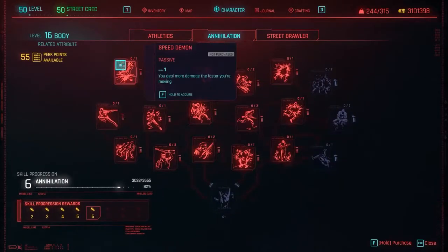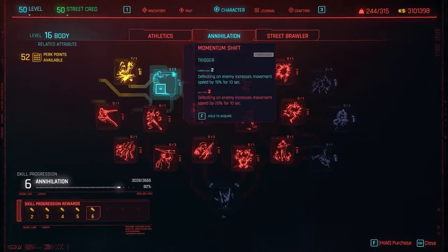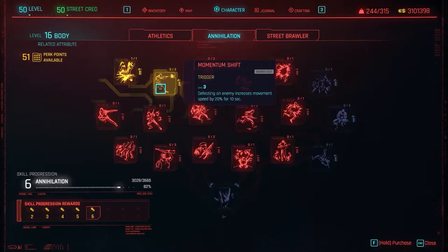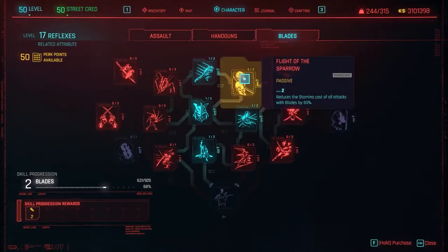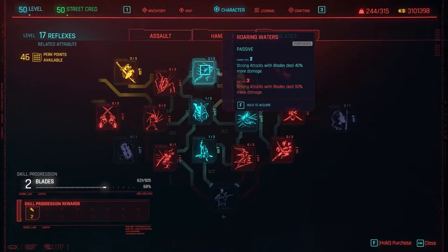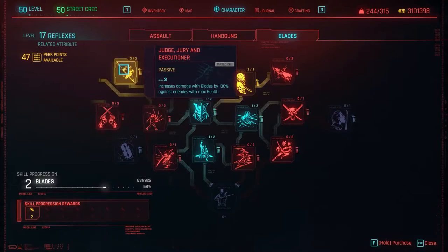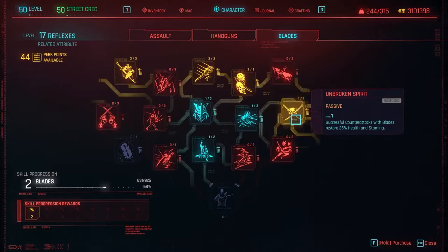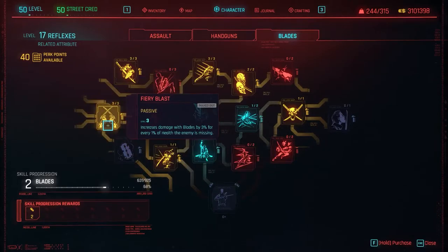In the Annihilation tab, utilize the perks Speed Demon, allowing you to deal more damage the faster you're moving, and Momentum Shift, where defeating an enemy increases movement speed by 20% for 10 seconds. In the Reflexes tab, go to Blades and select Flight of the Sparrow, reducing stamina cost of all attacks with blades by 50%; Flowing Waters, where strong attacks with blades deal more damage up to 50%; Judge, Jury, and Executioner, increasing damage with blades by 100% on enemies with max health; Unbroken Spirit, where successful counterattacks with blades restore 25% health and stamina; Blessed Blade, increasing crit chance with blades by 20%; and Fury Blast, increasing damage with blades by 30% for every 1% health an enemy is missing.